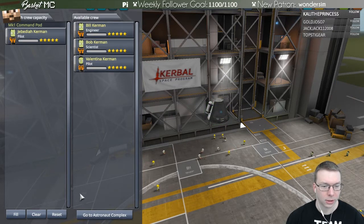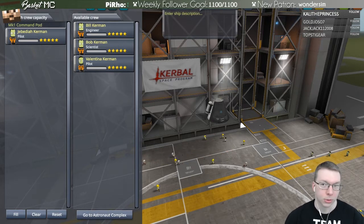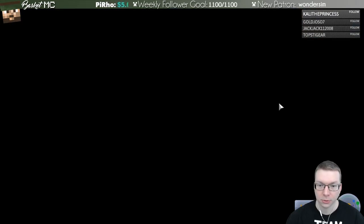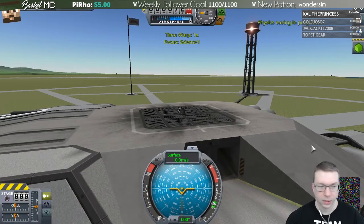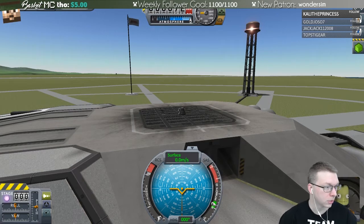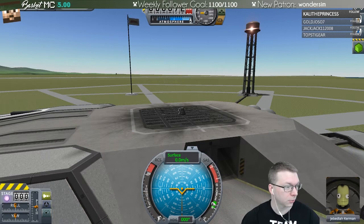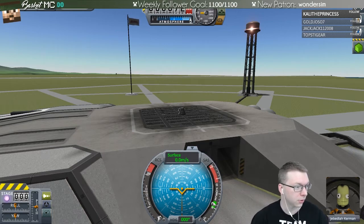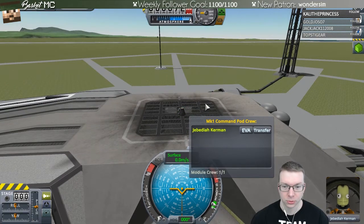It looks like it's automatically populated with crew. Let's launch. This is the science one — we're not going to come up with clever names because we're just doing basic science on the ground. So far nothing's crashed, so far so good. I might be slightly in the way of our crew, so let me move the overlay.